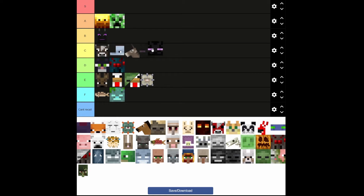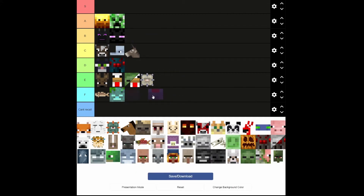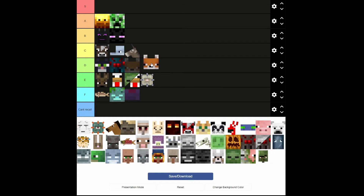Endermen — these are going to have to go in B as well. I'm going based off of how cool they look and how important they are to the game. Endermites — these are just annoying little frickers that shouldn't exist. I hate them, get out of here. Foxes — they're not really useful. These are going to go in E as well.